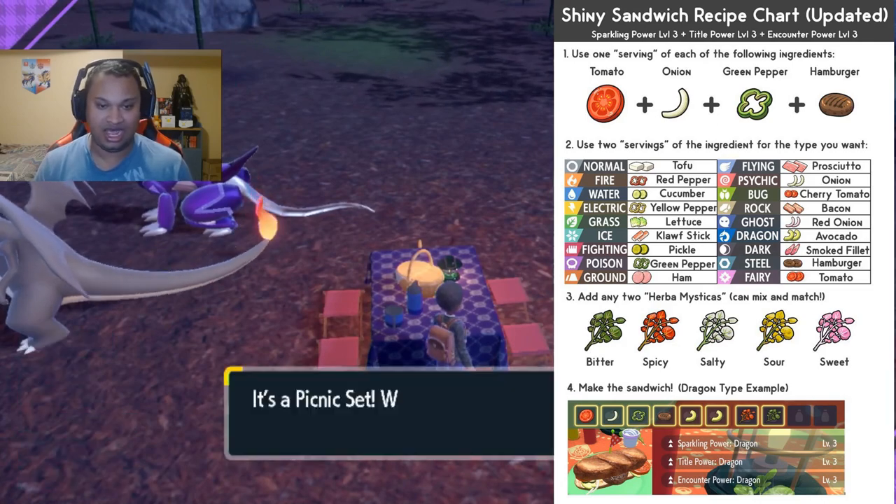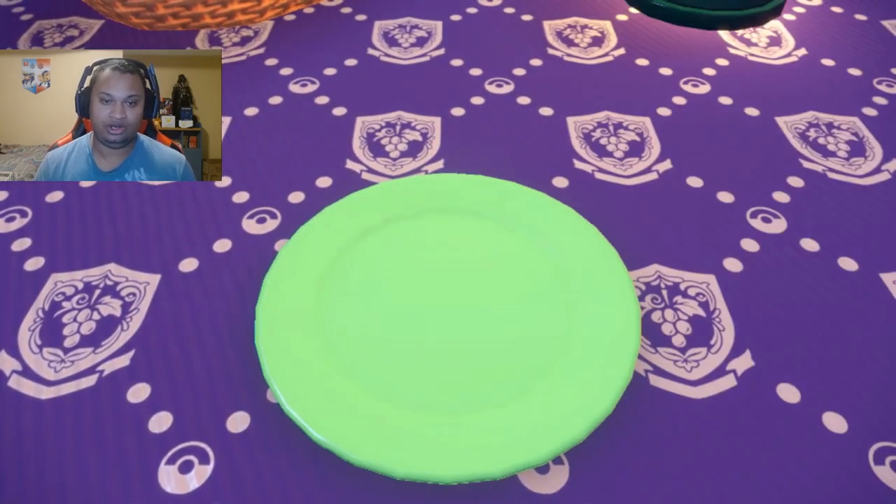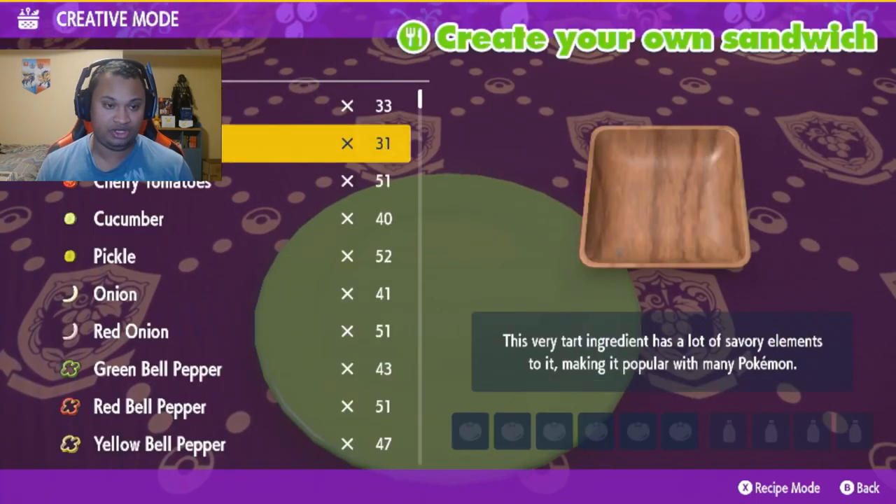We're going to make the awesome steel sandwich. Of course you're going to make a sandwich — go into 'create a sandwich.'